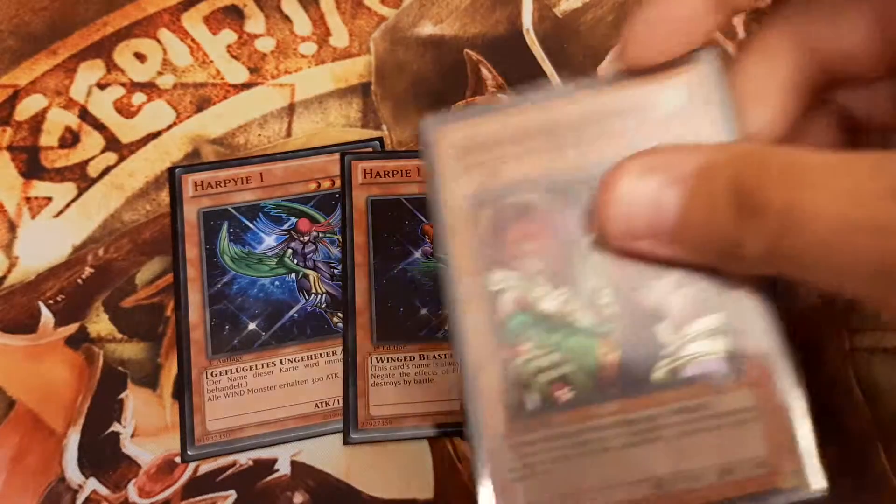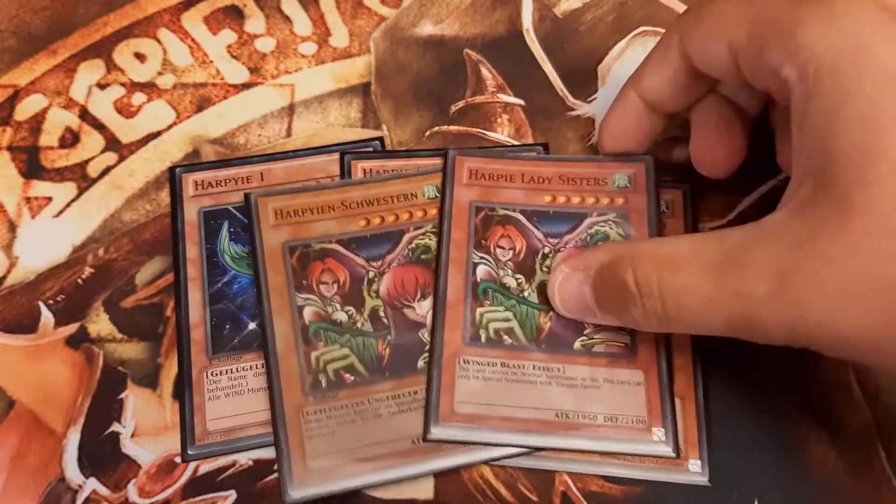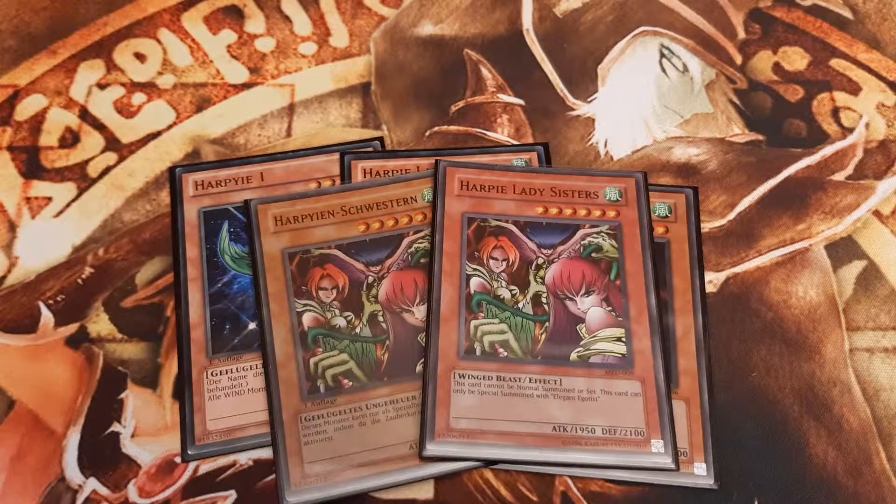Next in line are two copies of Harpy Lady Sisters, who can only be special summoned by the effect of Elegant Egotist. They function as beat sticks that can even run over the likes of Air Knight Parshath, and can be powered up by Triangle Ecstasy Spark to a colossal 2700 attack points in order to deal with larger monsters.